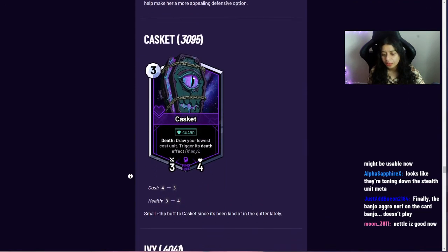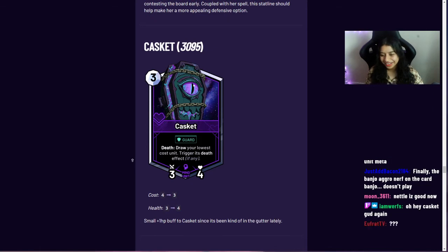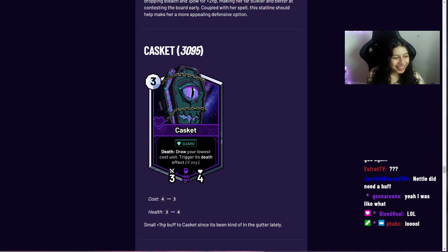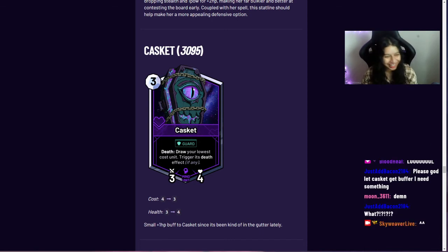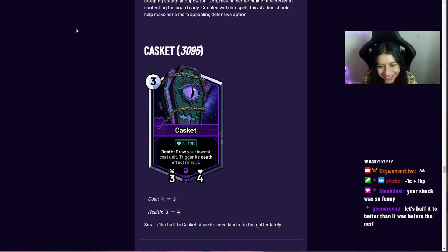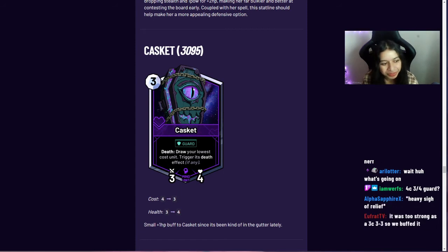Casket: there was a typo in the patch notes showing a cost change that was incorrect. It's supposed to be a four-cost 3/4 — just a stat buff changing health from three to four. The cost stays at four. Coulter debated making it a three-cost 2/2 or a four-cost 3/4 and went with the latter.